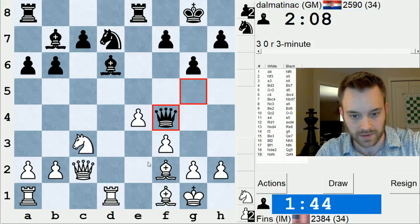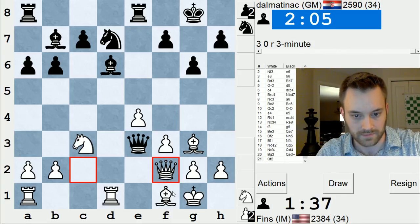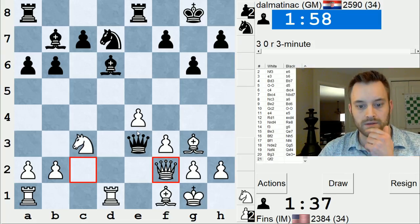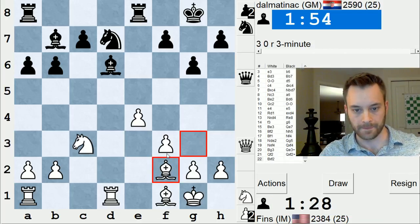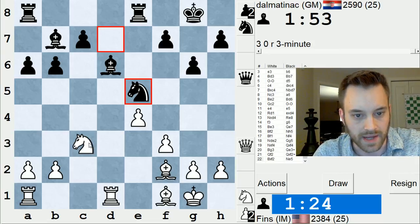Bishop g3 goes here. I think that trade is fine by me. So if he takes, do I take with the king? And if bishop c5 check, king e1 — how about that line? It's knight e5 at the end. I should probably take with the bishop. So I managed to trade pieces, which I think is a slight victory for me, because he had pressure there.